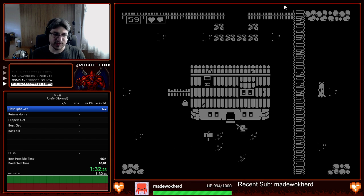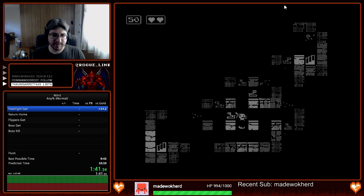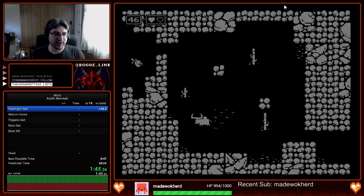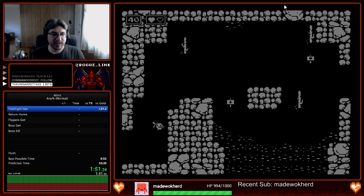We finally have the flashlight, so we're going to reset and head back to home. Right away you actually see one of the rooms that you have to do without the flashlight. Usually this room would be completely in the dark. There are three dark rooms that you actually need the flashlight for — well, the flashlight is useful in three or four of them.